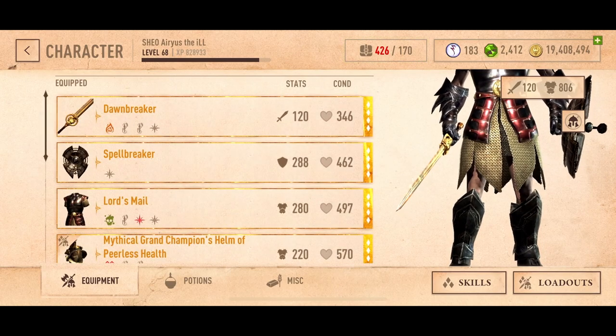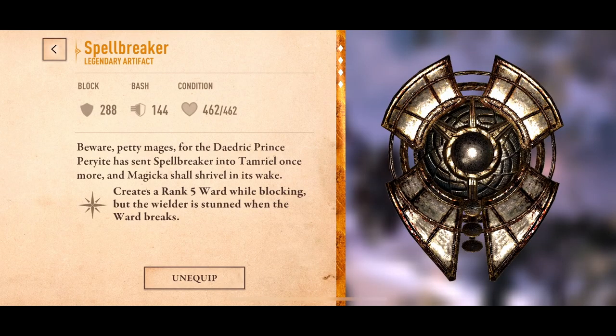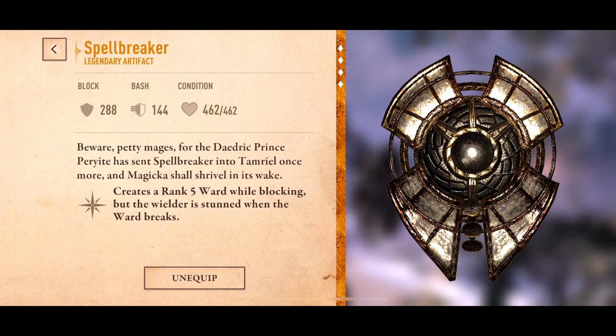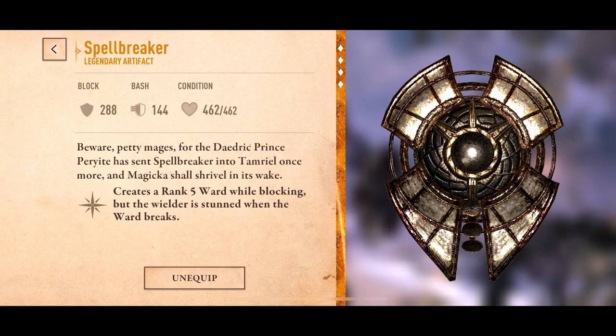What else do we got on here? Spellbreaker — one of my favorites. Four out of four, get this: PVE. Why? It creates a rank 5 ward while blocking, but the wielder is stunned when the ward breaks. Dude, that sucks in arena. Don't let yourself get stunned in the arena if you're going to use this. Beware petty mages — for the Daedric Prince Peryite has sent Spellbreaker into Tamriel once more, and Magicka shall shrivel in its wake.